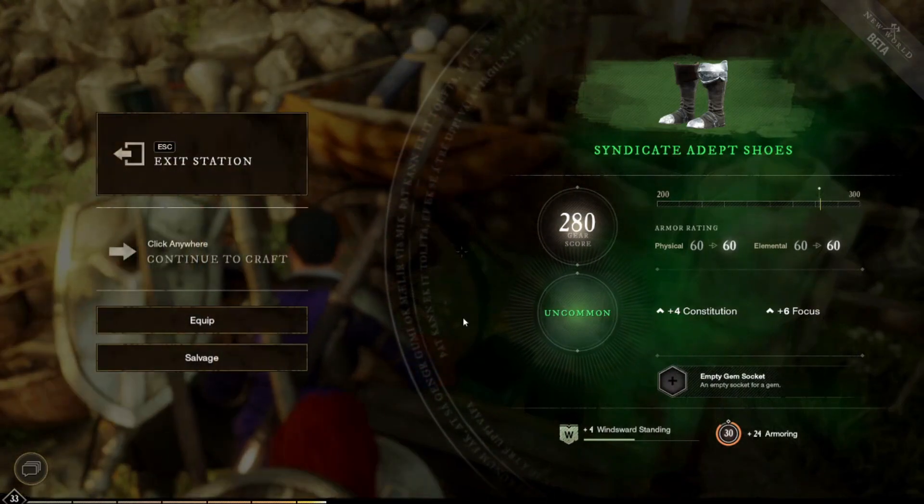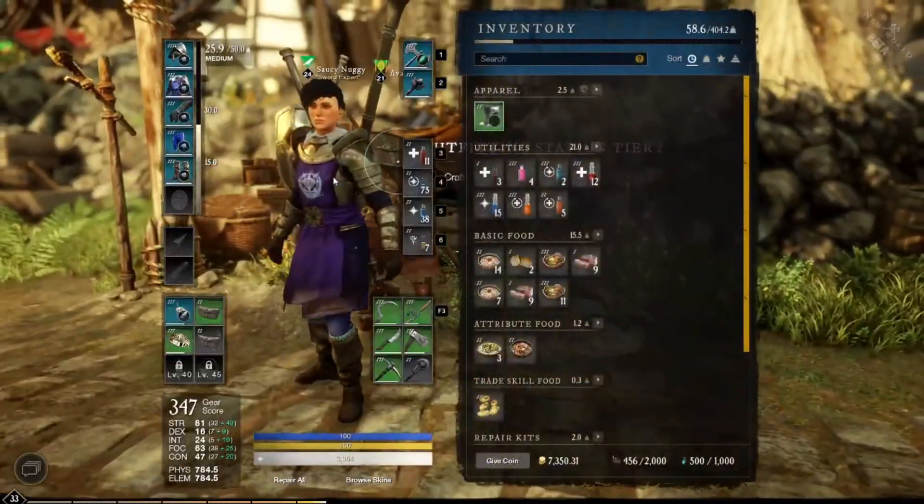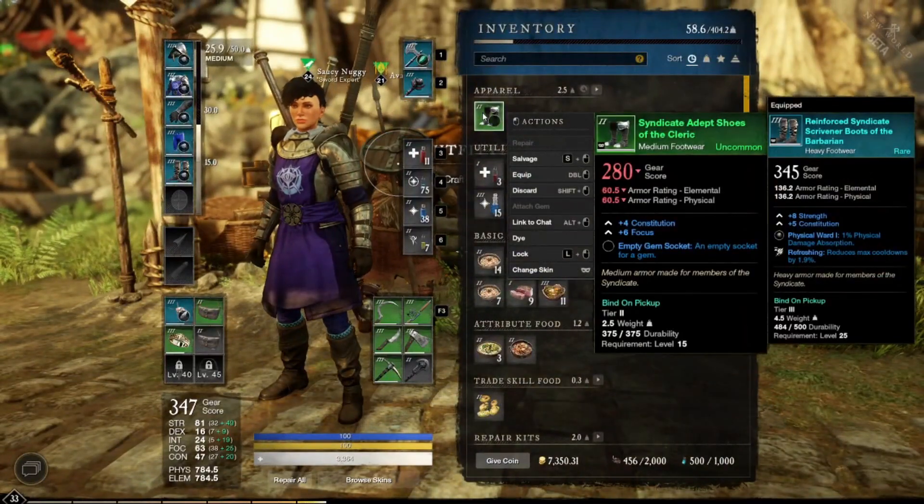Remember this only works for faction gear. This is a great trick if you want to wear a different weight of armor but still have the attributes you need.